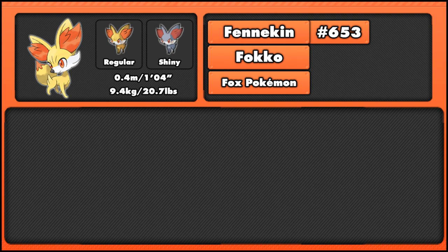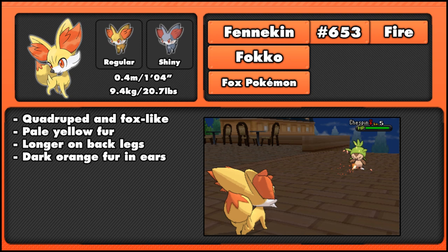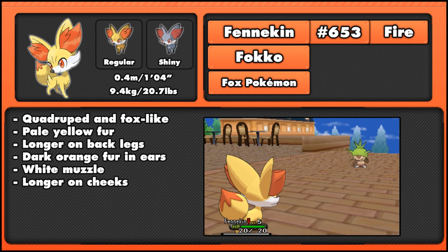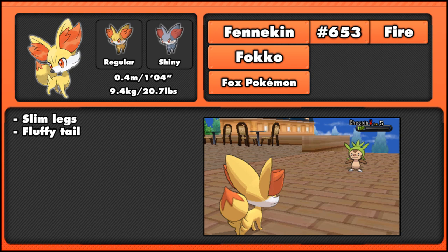Looking at its design, Fennekin is a quadruped fox-like Pokemon with pale yellow fur, and has longer fur on the back of its back legs. It also has dark orange fur coming out of its ears, and a white muzzle around the lower half of its face — this hair is longer on its cheeks. It has large orange eyes and a pointed black nose, much like an actual fox, and has small paws with no visible toes or claws. It also has slim legs and a fluffy tail with a dark orange tip.